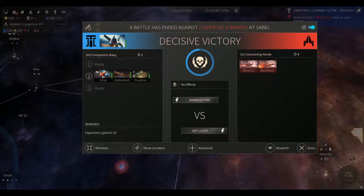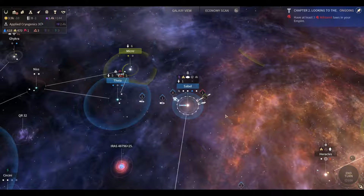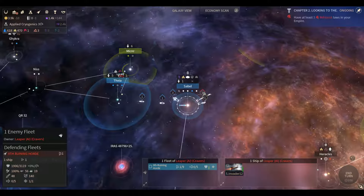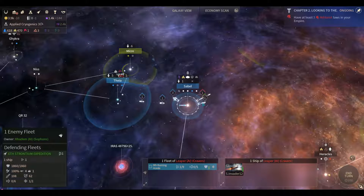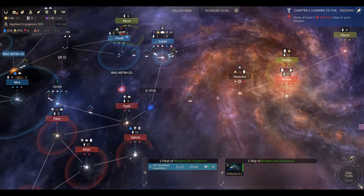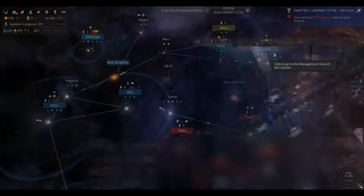The Drop Ship actually gained health — up to 1,800. That's what's so great about those repair modules. They still have one Invader ship and a logistic ship coming through. Some Sofans are passing by — I don't want to start a war with the Sofans, so I'll let them pass. Let's end the turn.